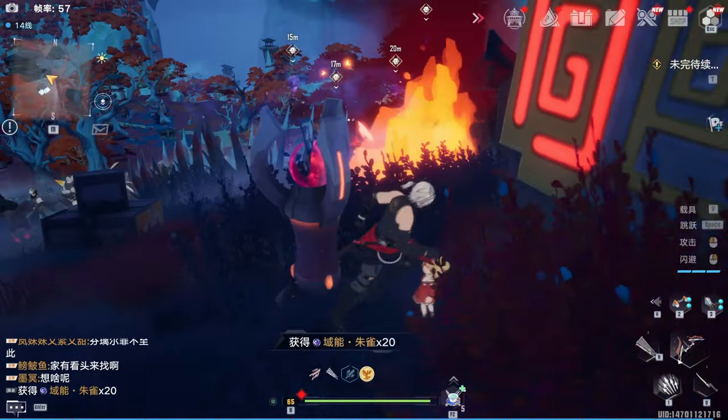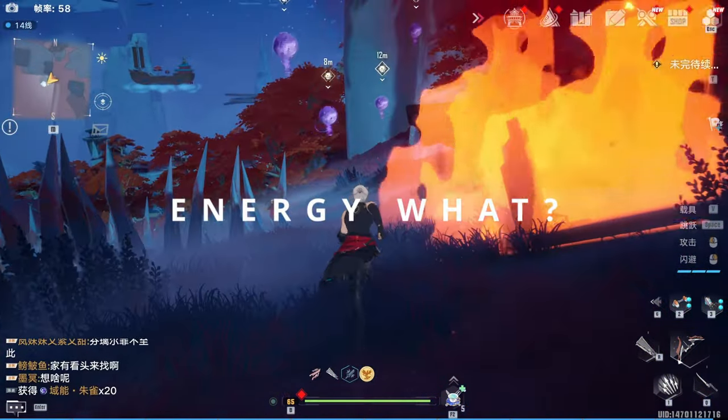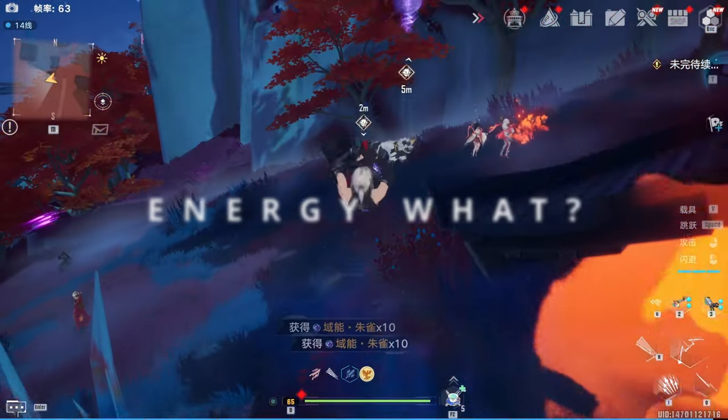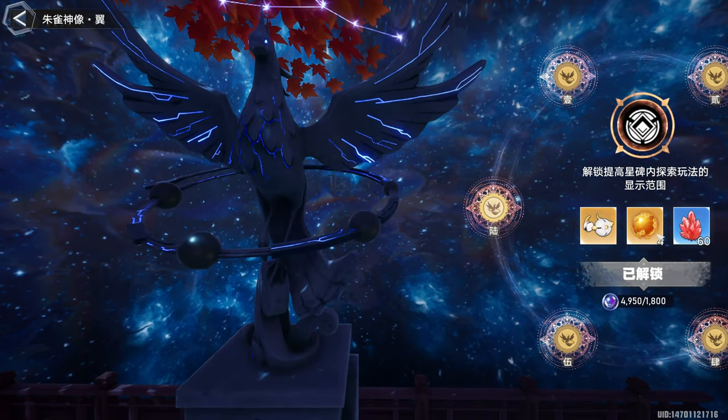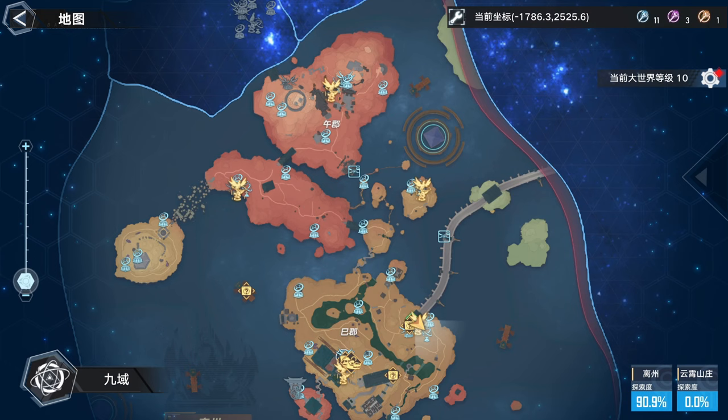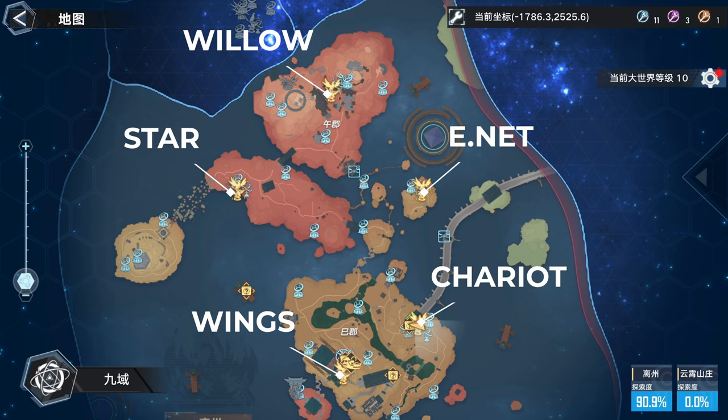So, what exactly are Field Energies? Field Energy in Domain 9 are considered as currencies, just like Miracoins in Miraria. You need them for Vermilion statue upgrades. There are 5 Vermilion statues in Domain 9: Wings, Willow, Star, Extended Net, and lastly, Chariot.